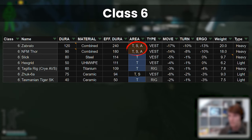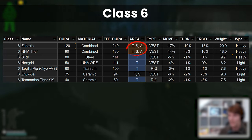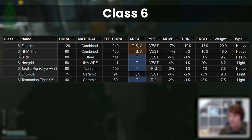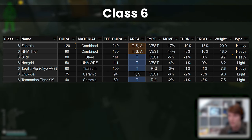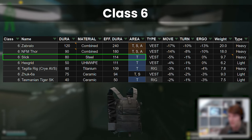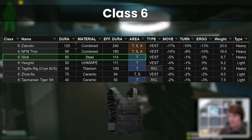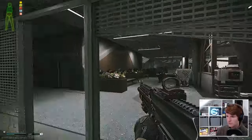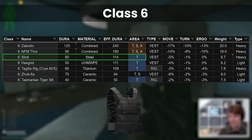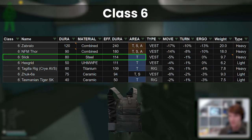Both the Zabralo and the Thor give you arms protection, which is normally considered bad, but because of the extreme durability of both of these armours, this is the one place where you can consider it and it can actually be good. Next we have the Slick, which is often regarded as the meta Class 6 because of low debuffs, high protection, and Thorax only coverage. Although Thorax-only protection can be dangerous against shotguns and other flesh damage weapons, the benefit of stomach hits not removing durability from the chest can be an advantage.